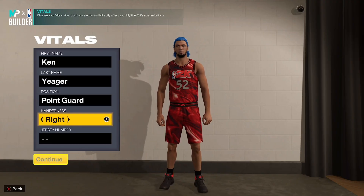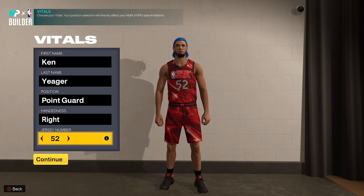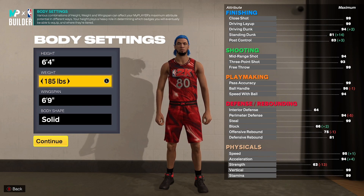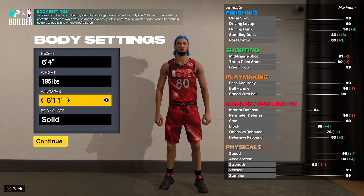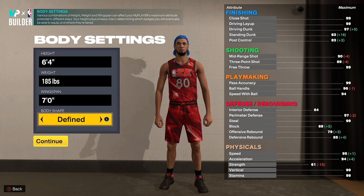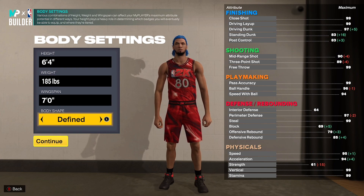Let's get into the build. You're gonna make it a point guard — right hand or left hand doesn't matter, jersey number doesn't matter. Height, you're gonna go six-four. Weight, you're gonna go down to 185. Wingspan, you're gonna go seven foot. Body shape doesn't matter — I always go to defined but it doesn't affect gameplay in any way.